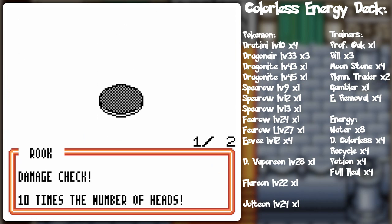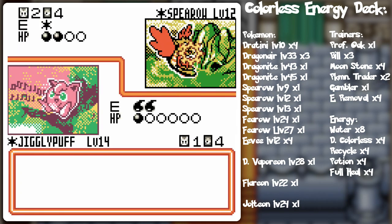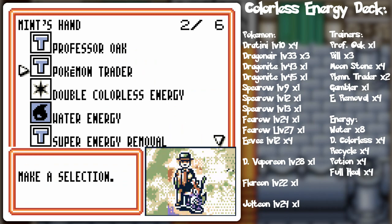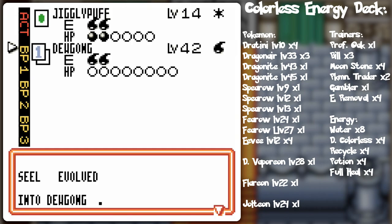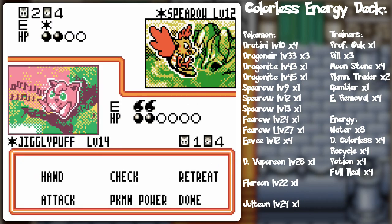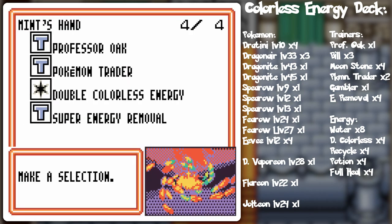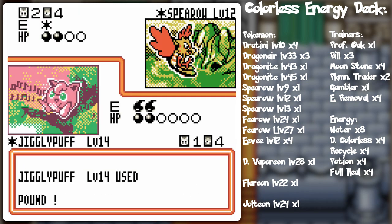Actually, I'm never disappointed with Bill. You always get something. It's Pot of Greed for Pokemon. So we're gonna get the KO on the Spear Row. We gotta focus on getting something good going on the side here. I really don't want to discard that. Let's just Pound the Spear Row — we're good for now.